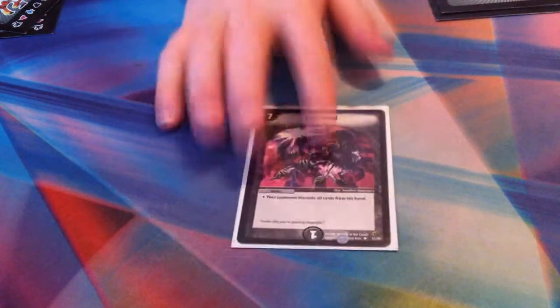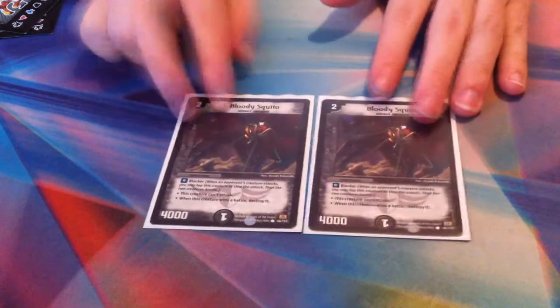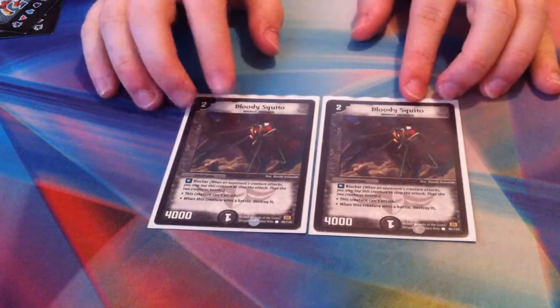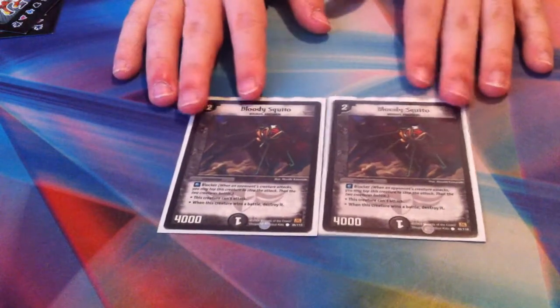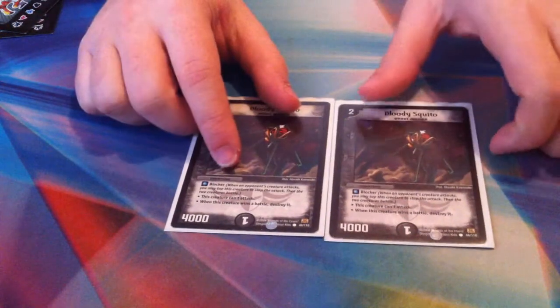Then I've got one Lost Soul. This could be one or two — I'm only running one because I have so many discard cards, Locomotivers, and Cranium Clamps that one is good enough. My last two mono darkness cards are two Bloody Skeetos — light has a lot of different blockers you could run, but I'm deciding to run two Bloody Skeetos because they're just really nice against Rush.